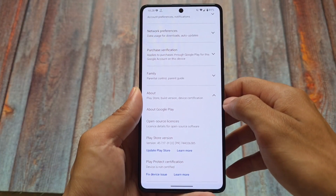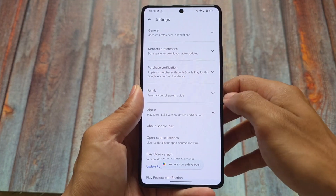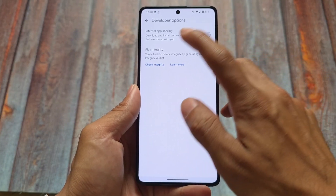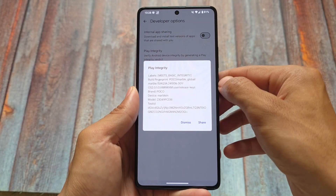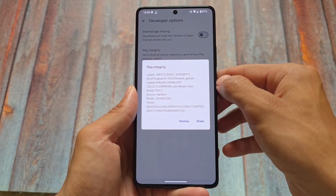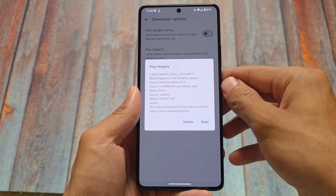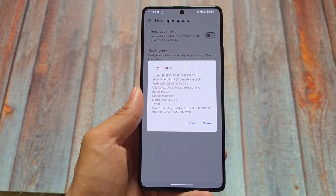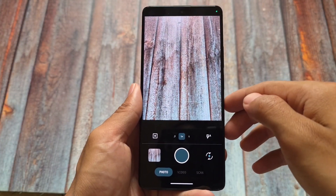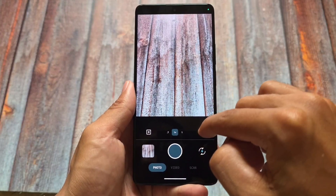One thing to keep in mind when using LineageOS: the device is not certified by Google Play Store by default, because LineageOS doesn't come with Google apps pre-installed. If you install Google apps yourself, you'll need to fix Play Integrity on your own. You can see that it meets basic integrity, and you can fix it easily by installing the Play Integrity Fix as a Magisk module.